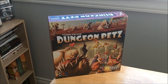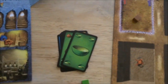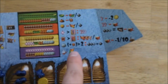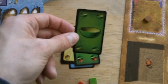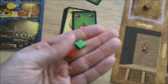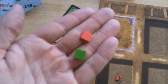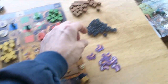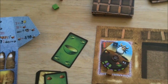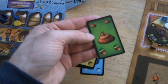Now let's look at how to resolve the need cards. For each pet you assign a number of needs, then at a certain phase you resolve each one. There's a handy reference sheet with icons. The first need type is hunger: you discard either a meat or a vegetable depending on whether your pet is a meat eater, vegetarian, or omnivore. If you can't feed it, you place a suffering token on your pet.